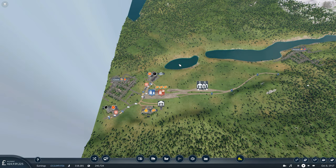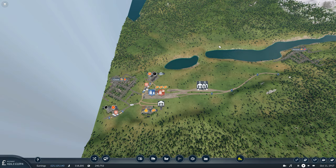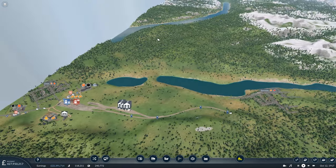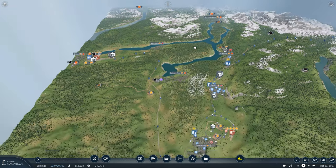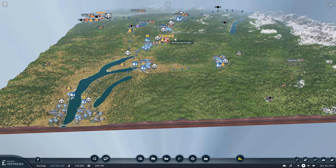The obvious and logical industry to focus on next is this steel mill here at Chase. We do have a direct connection to the steel mill from the cargo yard we've already got in place, so we don't have to worry about any short haul trucking. Instead, we just need to decide where we're going to ship in the coal and the iron that the factory requires.